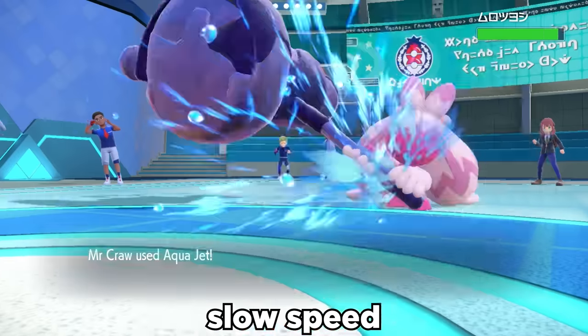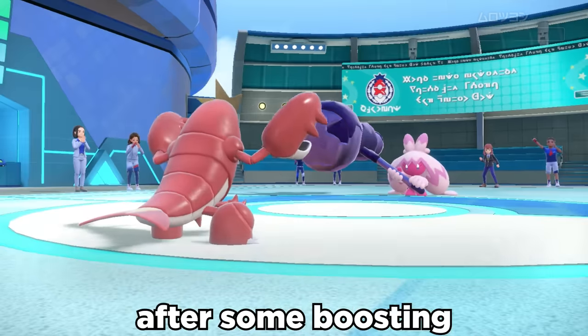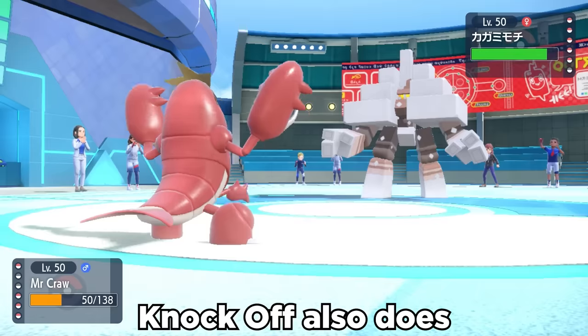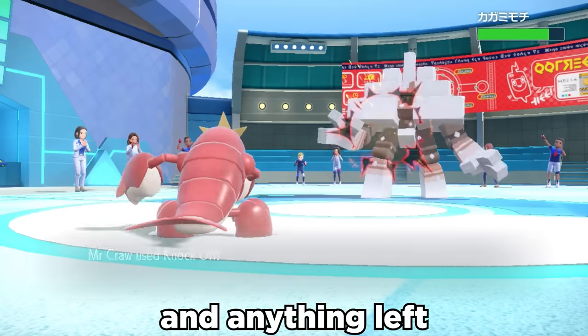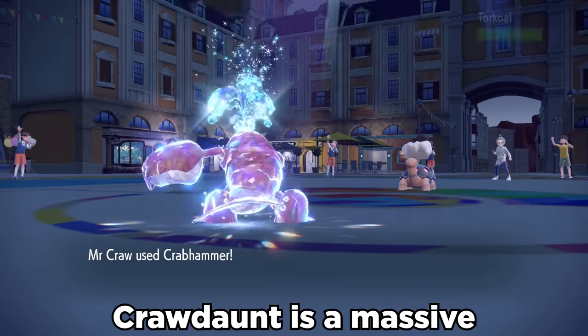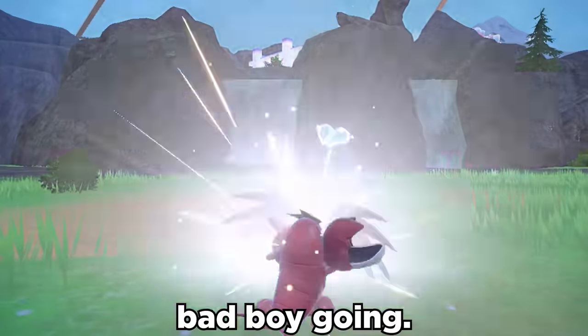It bypasses its slow speed by running Priority Aqua Jet, which after some boosting, nothing wants to live. Thanks to its Water and Dark typing, Knock Off also does insane damage, and anything left has to deal with the big ol' meaty Crab Hammer. Crawdaunt is a massive threat when properly set up, and we're going to get this bad boy going.